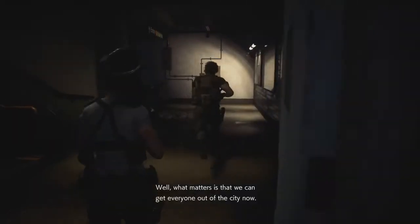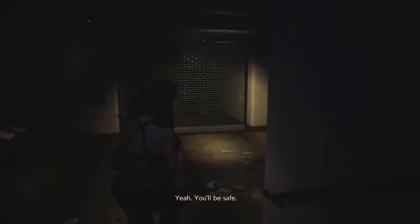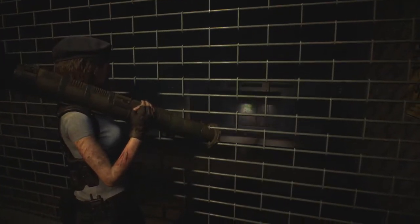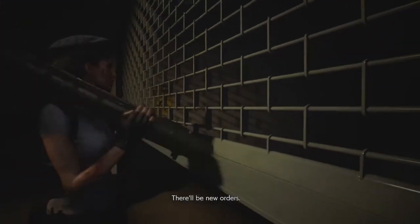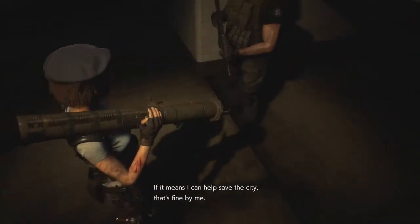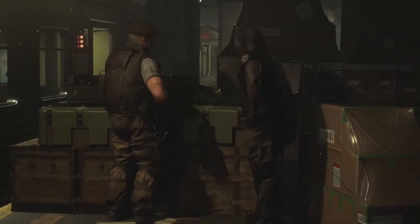Game dialogue plays out — Jill is called the brave one and everyone will get out of the city safely. Carlos and Tyrell are given new orders to go back into the city and find Nathaniel Bard. Jill won't be catching the train due to new orders. I do like the advertisements in the game though — they're very much 90s, and some of them have an 80s feel to them.